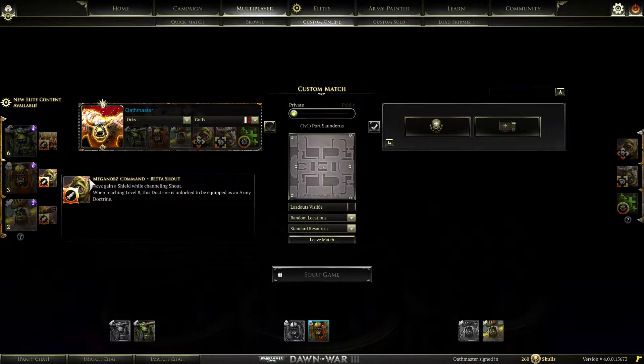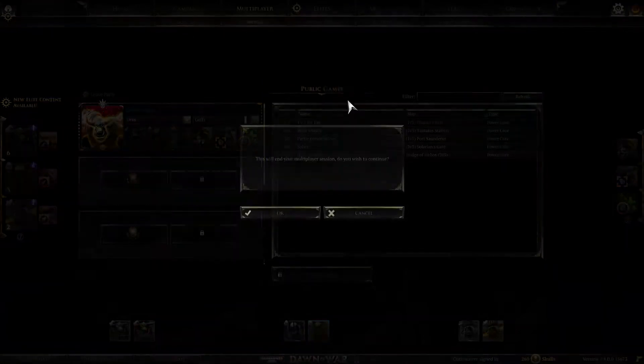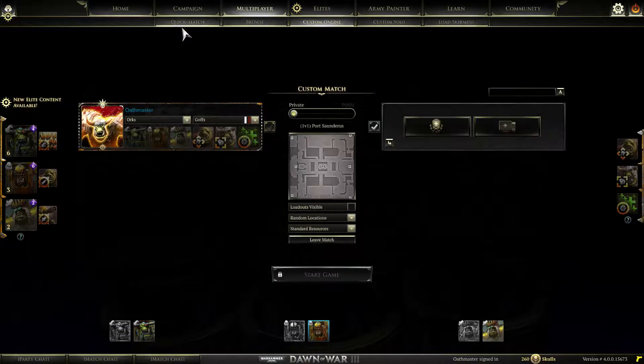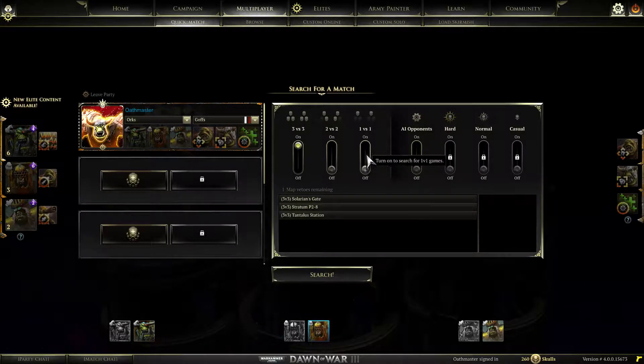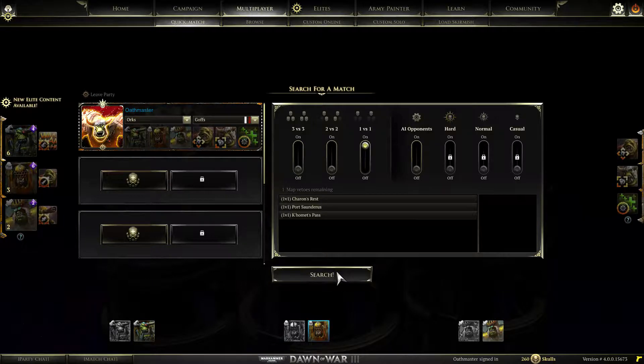Because from what I can tell it gives me a... wait, it helps if I go to the right menu. I'm all confused. Go to quick match — dammit. I figured it would be just as flawless as it has been in the other videos. Apparently not. So, let's try that again, shall we?